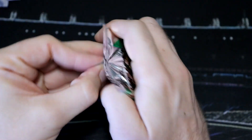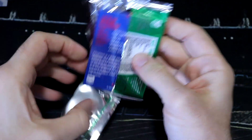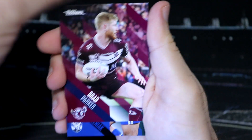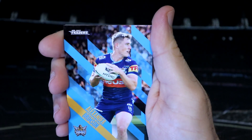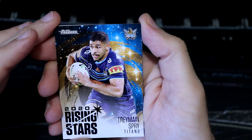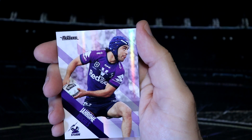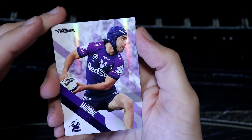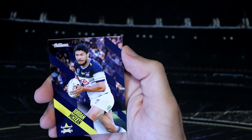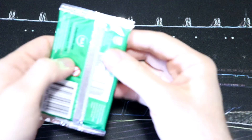I will have to go through all of these base cards — I've got my album right next to me. We'll go through them and see what I can add and see if we can fill our base set. That would be very cool. There you go — I've got a Tremaine Spry Rising Star from the Titans. I think the rising stars are one in three packs — they're pretty common. And then a Hughes parallel. I think we're due a wildcard.